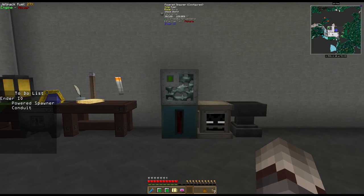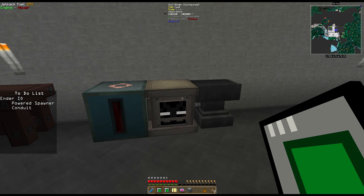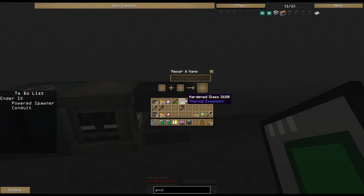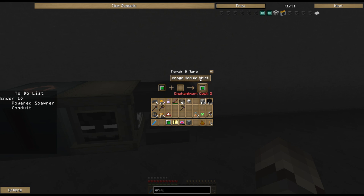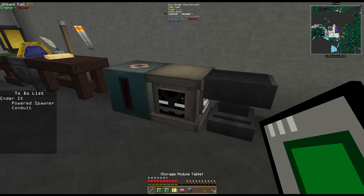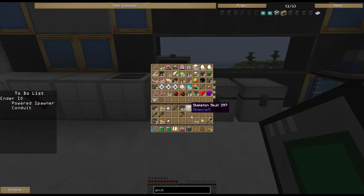We're not actually going to spawn any cave spiders right now. But using this setup, we can make any kind of spawner we want - villager spawners, enderman spawners, the whole nine yards. That's what we're going to be doing with these - getting ready to set up a lot of mob farms to farm specific resources. Furthermore, we can now use this anvil to do all kinds of repairs and enchants - for example, I can rename my storage tablets.